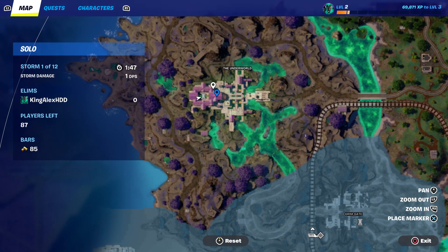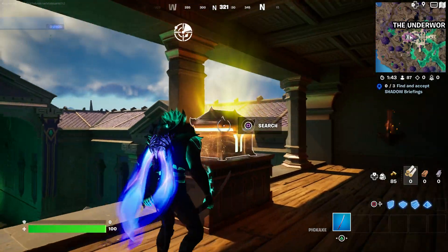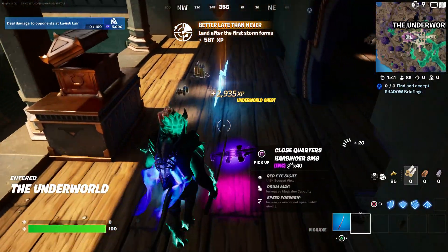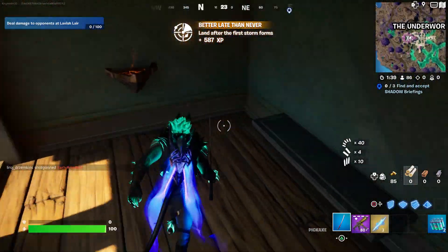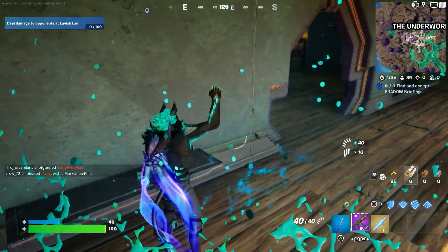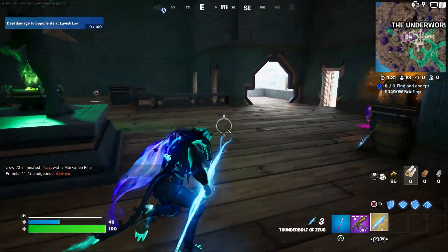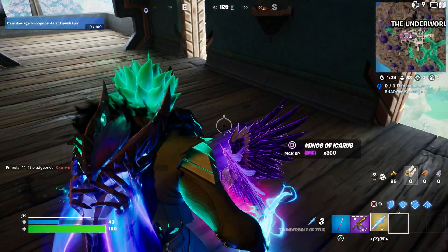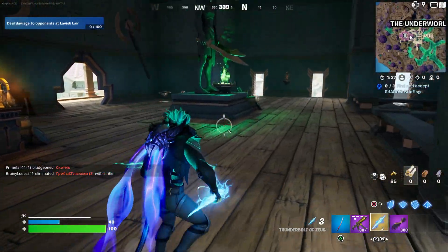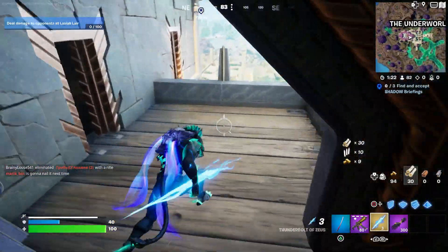Go to this spot right here, and then we can go to the one in back of the building — there's one right here. There you go, and there's your lightning right there. You guys want to get that. The lightning is really powerful.